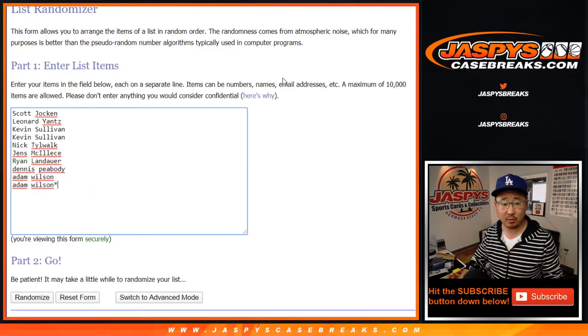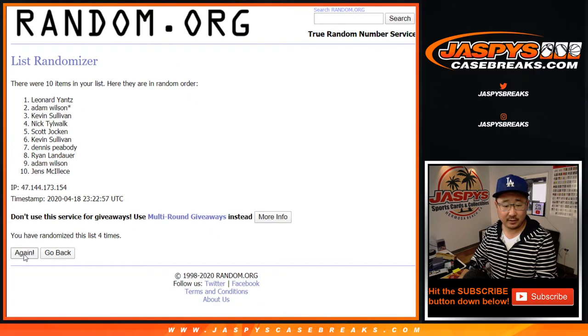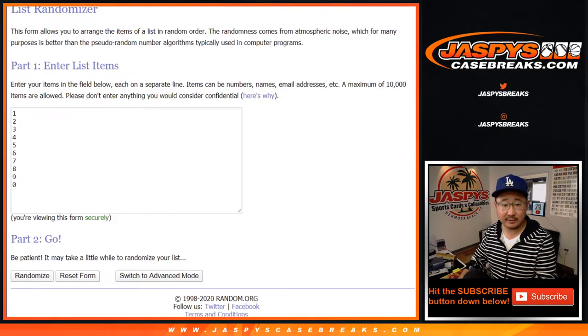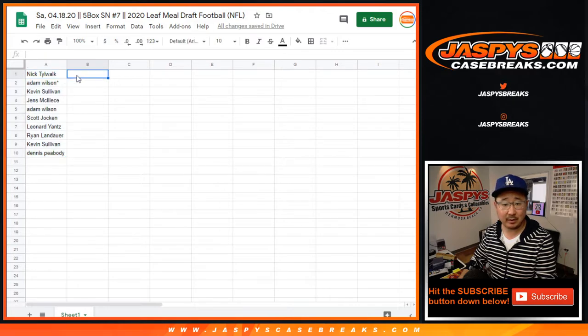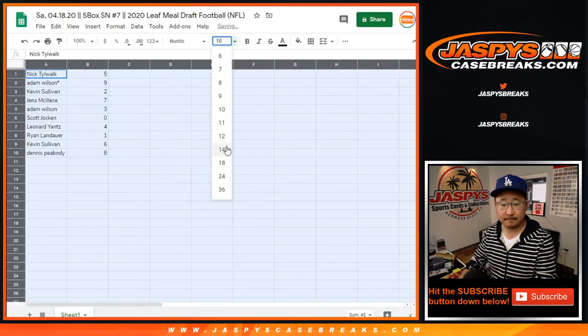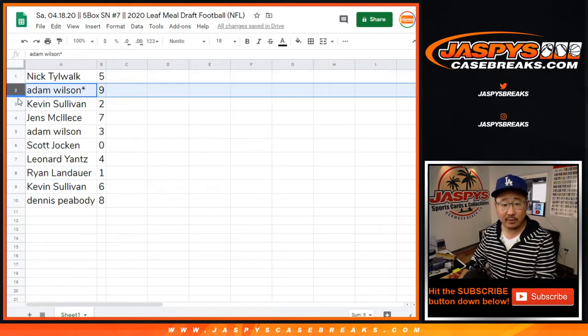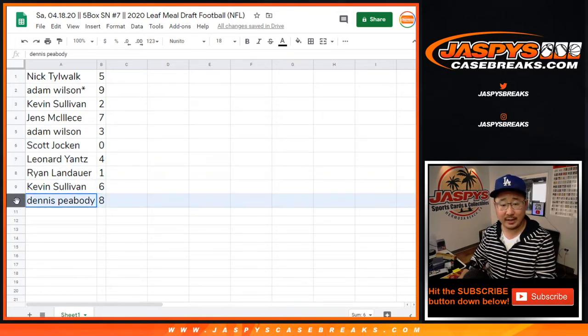Let's randomize it. After seven rounds: Nick down to Dennis. Six and a one, seven times with the numbers. And seven the final time — we've got five down to eight. Remember, zero gets any and all redemptions, including one-of-one redemptions. Live one-of-ones will still go to you, Ryan. Nick with five, Adam with nine, Kevin with two, Jens with seven, Adam with three, Scott with zero, Leonard with four, Ryan with one, Kevin with six, and Dennis with eight.